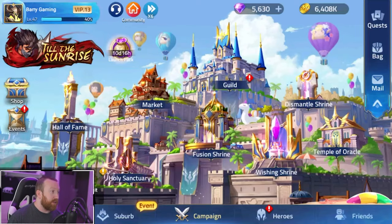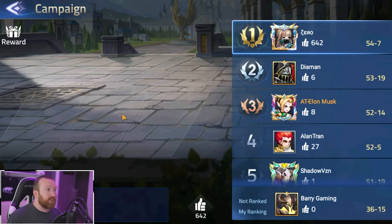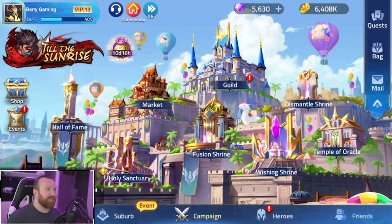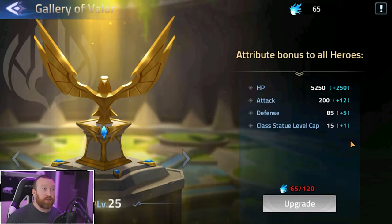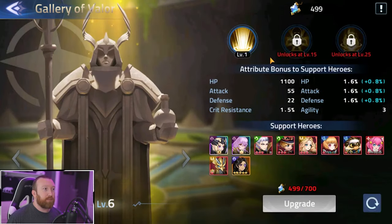Hall of Fame is great for people who aren't spending — at certain checkpoints there will be rewards including free diamonds, so make sure you're claiming them. The temple of oracle doesn't open for a while — I think until your first ascended hero. You'll get a special currency every time you get a new hero or level them up, and this lets you power up all heroes, which is very important.